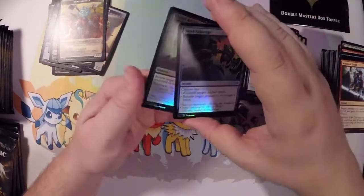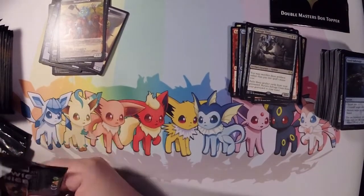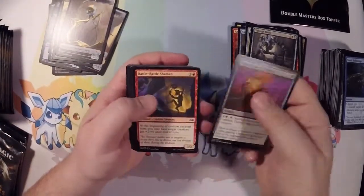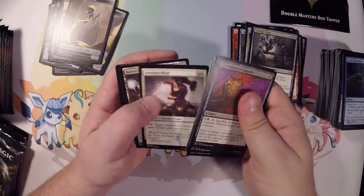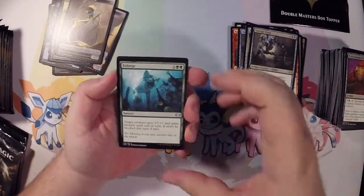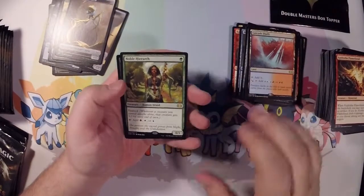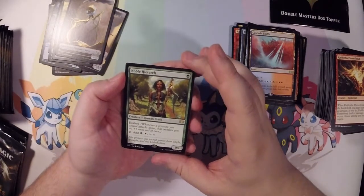A Dread Return and a Steel Sabotage. It definitely looks like I'm getting a lot of the artifacts that got printed. I didn't even realize I pulled a Shapeshifter — just kind of put that down and didn't even look at it. Another Servo. Just a regular Chatter of the Squirrel. I like the artwork of that one — how that cat just comes flying in. And we got a Cascade Bluff, so we have at least two of the Filter Lands — that's what they're called, I'm now remembering.